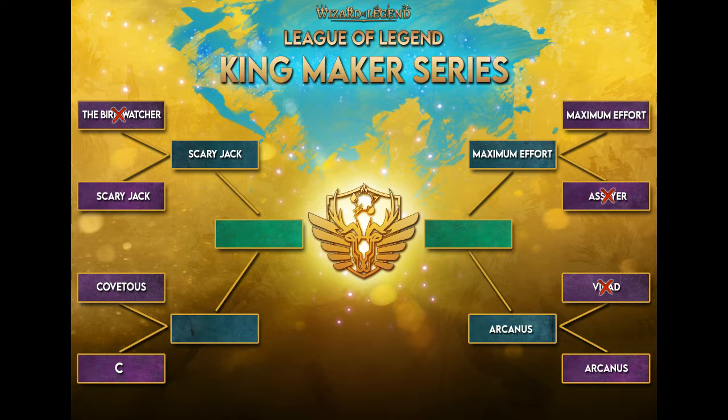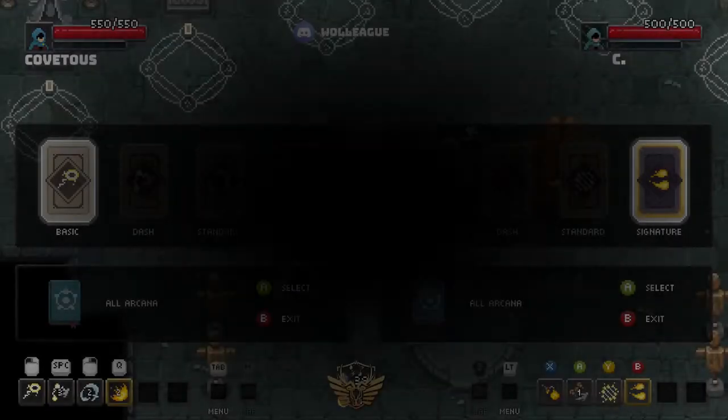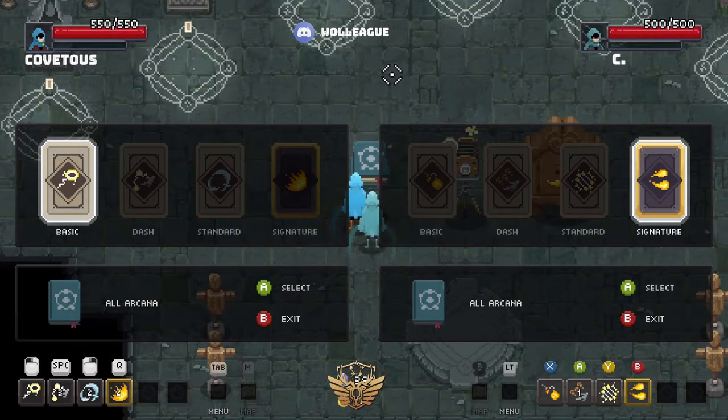This match will determine who moves on to the semi-finals to face Scary Jack on the left bracket. It looks like my co-host has arrived and we are ready to go right into the pre-game lobby. All right everybody, we are now in the pre-game lobby where Covetous and C will be setting up their loadouts. Joining me now is Triple V, fellow fighting analyst.